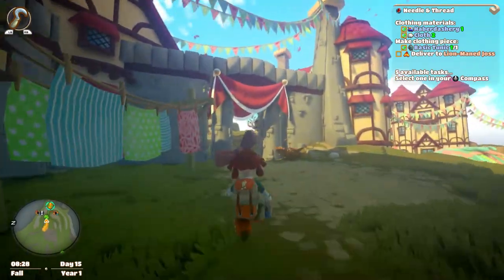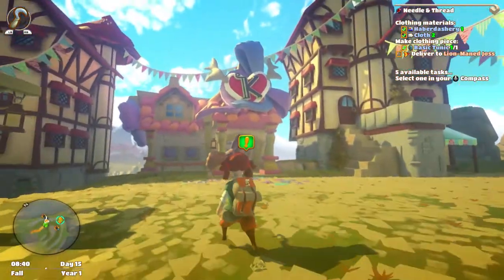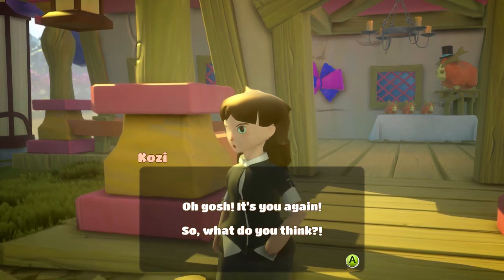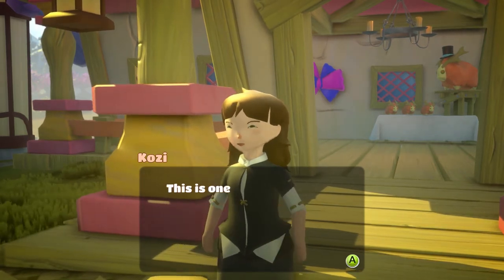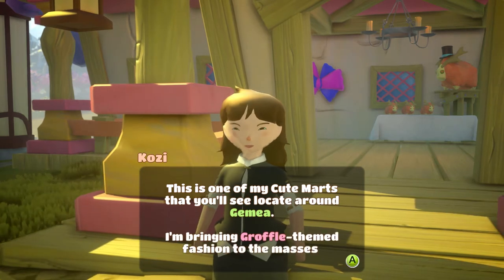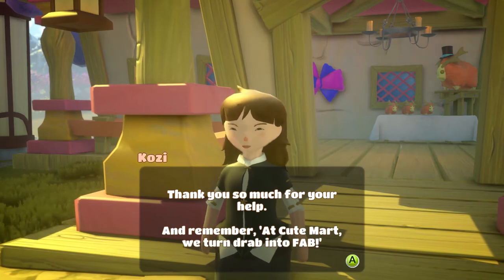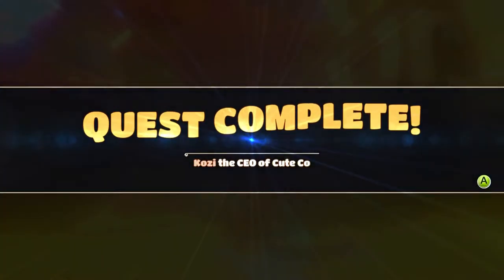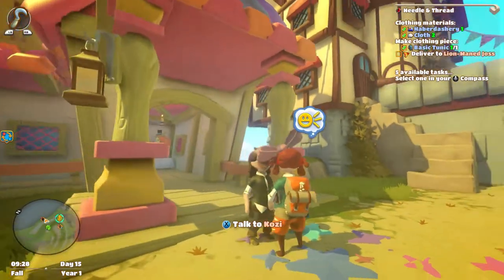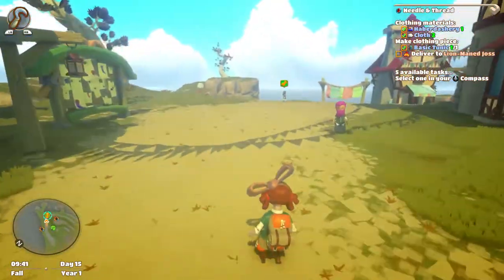Up here — ah, this is the right way. Is Lion Mane Joss here? Oh, there's someone on the quest. That was Cozy again. 'This is one of my cute marks around Gamir — I'm bringing goffle-themed fashion to the masses. Thank you for your help — at Cute Mart we turn drab into fab!' I really don't know what I did there but she seems really happy.